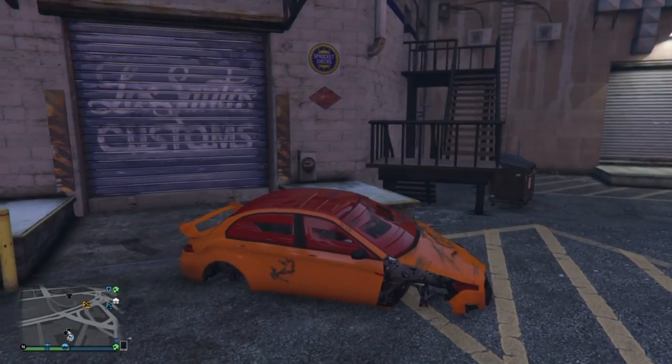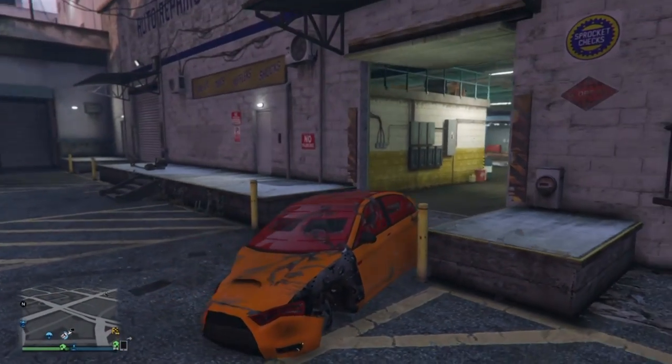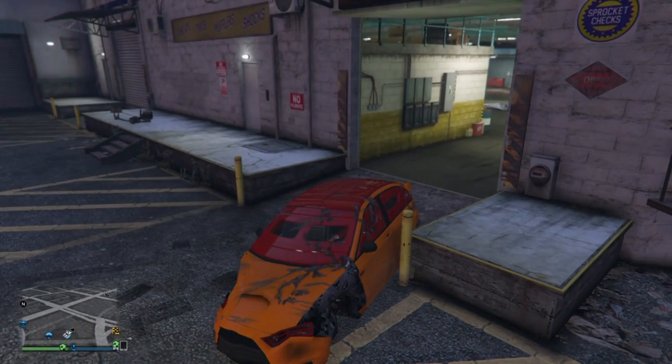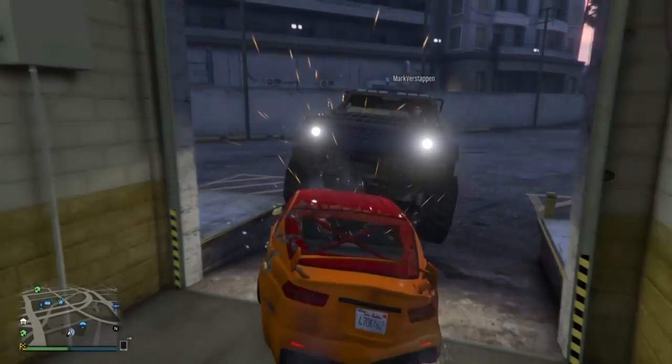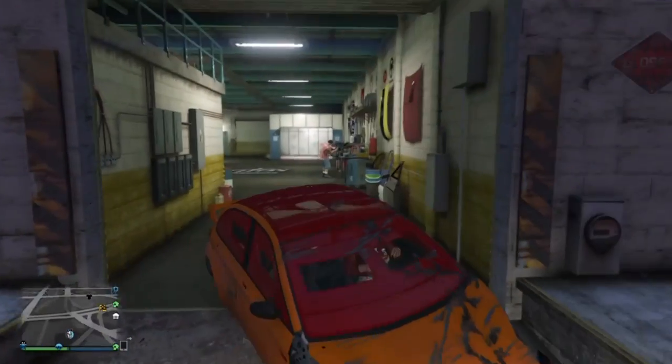We were trying to push it using the Insurgent, obviously, because no other vehicle's heavy enough to push the Kuruma around. By this point the tank's gone — it wasn't a personal tank, it was an NPC spawn. I may do a video later on how we got that, because it's actually quite an interesting method of getting one of the NPC tanks.